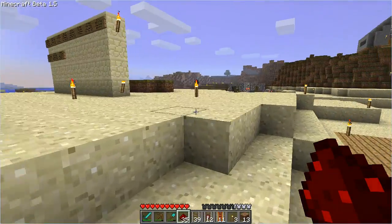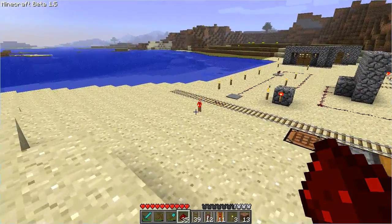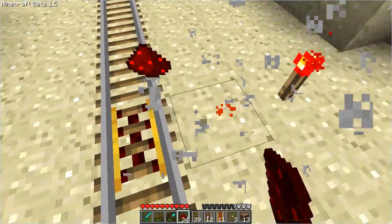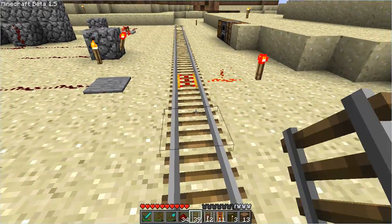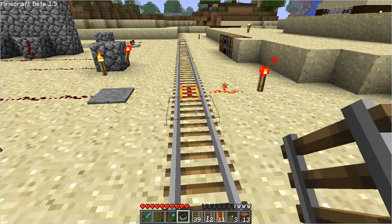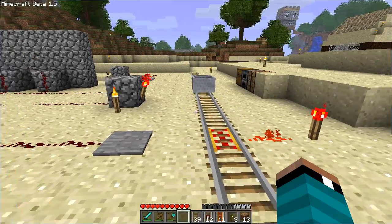Back to redstone. Okay, so you've got the redstone torch, bring the power towards the track and the track turns on. There it goes — it just boosted it forward.